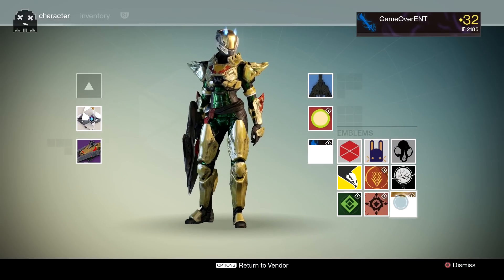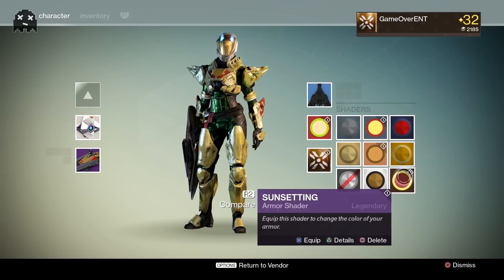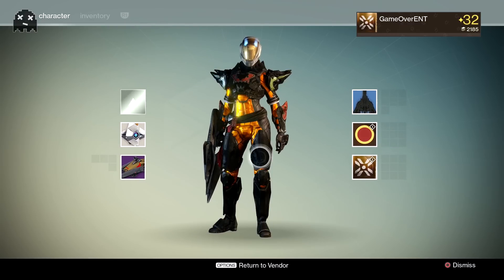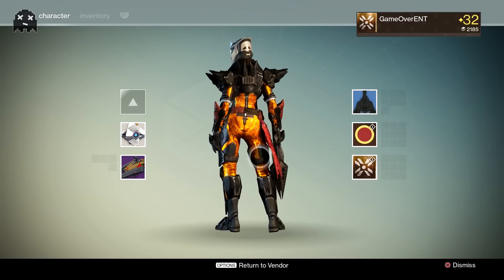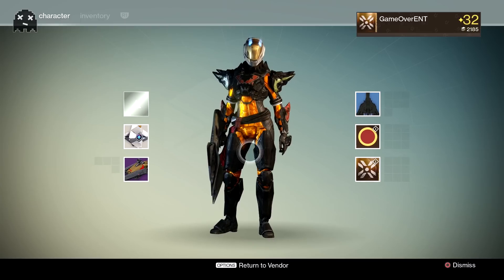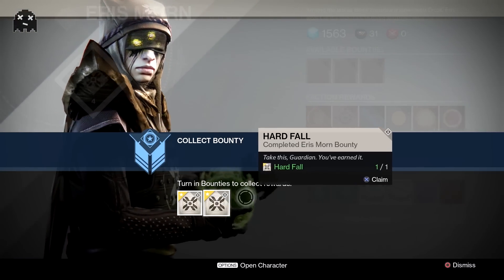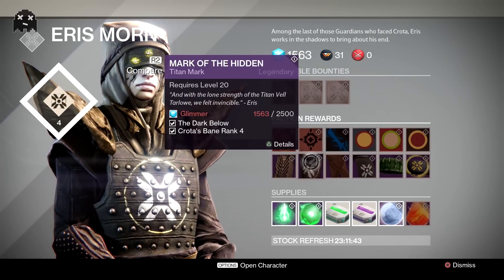Sunsetting — emblem first, then shader. Oh with that on the raid armor — yo, that looks dope! Looks like my body is on fire. The raid armor looks so good in black.